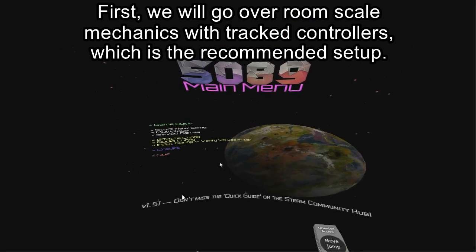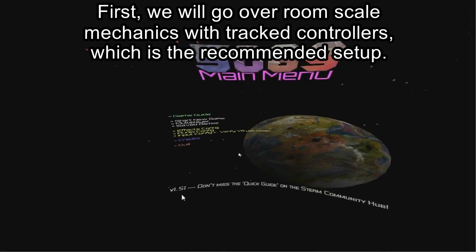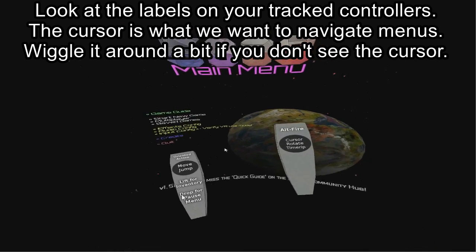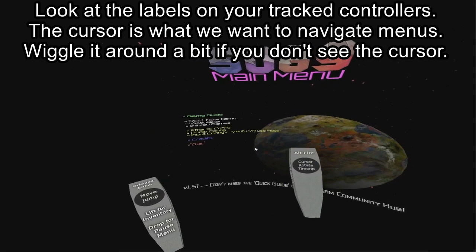First, we will go over room scale mechanics with tracked controllers, which is the recommended setup. Look at the labels on your tracked controllers. The cursor is what we want to navigate menus — wiggle it around a bit if you don't see the cursor at first.